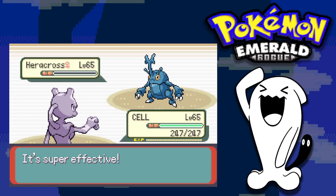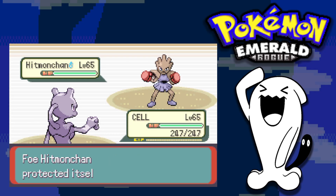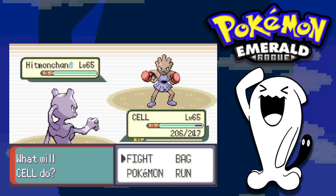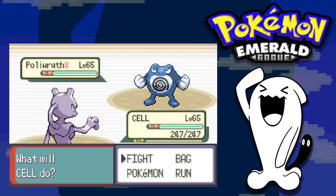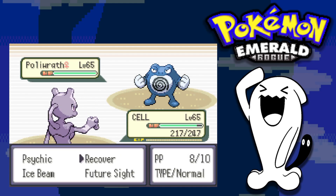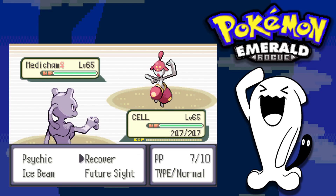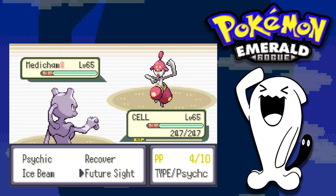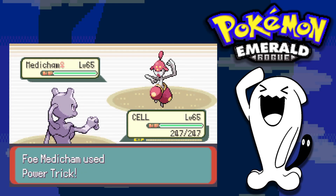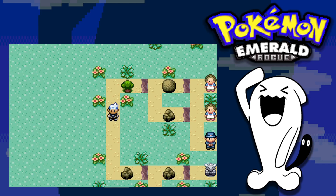Brawly leads with Heracross while I lead with Mewtwo. I only have three Psychic PP, so I take down Heracross and Breloom but not Hitmonchan. I use Future Sight to take it down over two turns, with Recover in between to preserve health. Future Sight takes down Poliwrath. Medicham comes out — it's part Psychic type, but Mewtwo's stats are so high that Future Sight takes it down anyway. We earn our sixth gym badge.